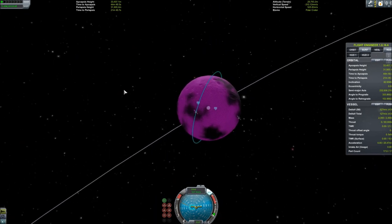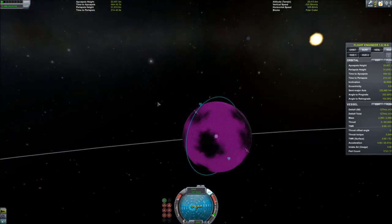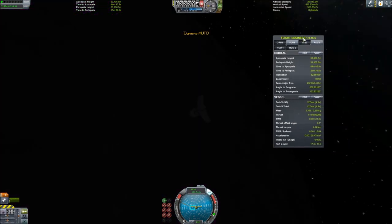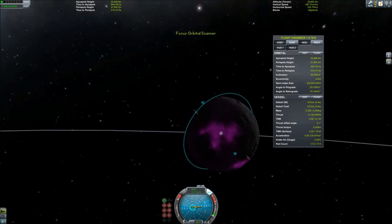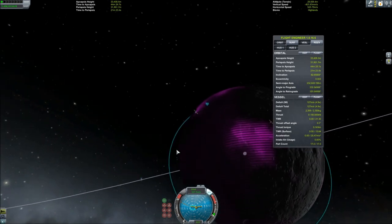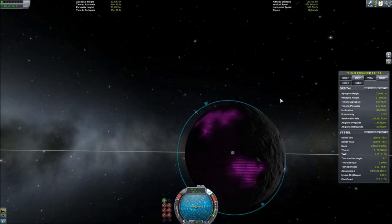Step one: get that orbital scanner in orbit around the moon, toggle your UI on, and then determine exactly where you want to go on the moon in order to extract your resources. You can get a little bit more specific by increasing your cutoff. For example, if you go up to 50% or 60% and jump back into your map, you can see there are some spots on the moon that are now lit up. Those spots have more ore than the rest of the moon.